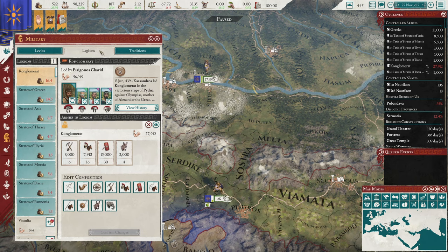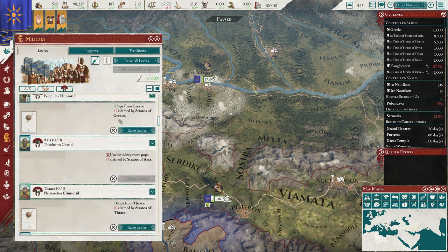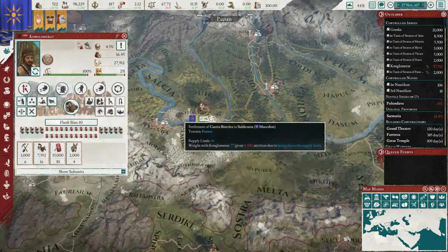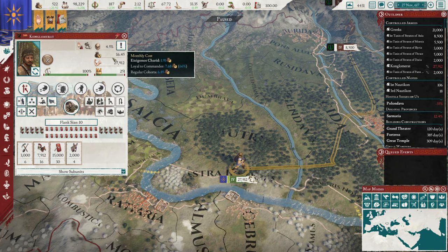If you're looking to find your units for any other purposes: if they are legions, hit the military button and go to Legions — all your legions will be listed. Your levies can be found on the levy page with a slightly different interface where you can raise them individually, or tell them to stand down one by one. But let's continue looking at what you see when you click on one of these armies.